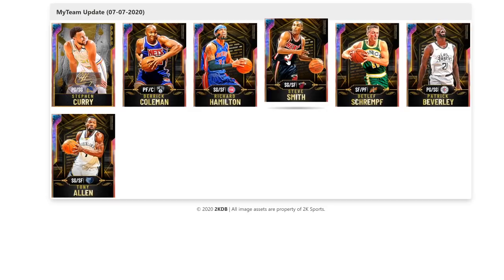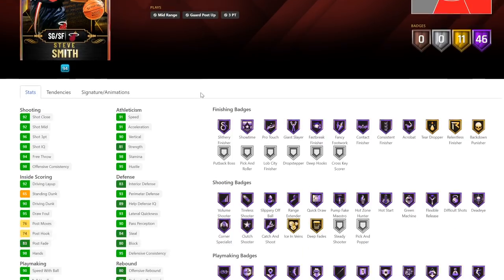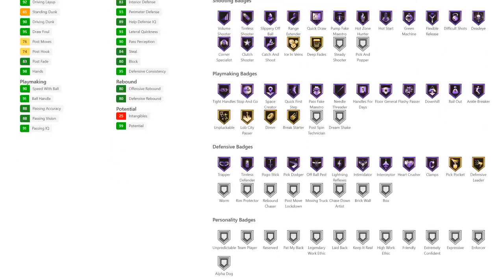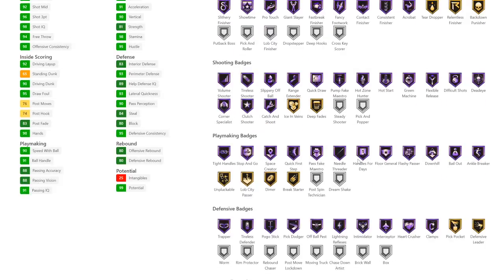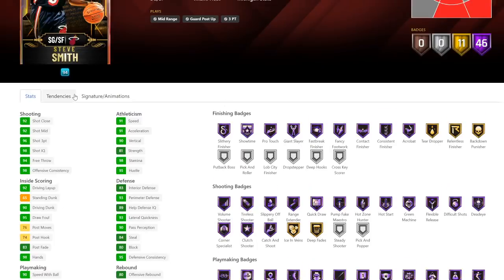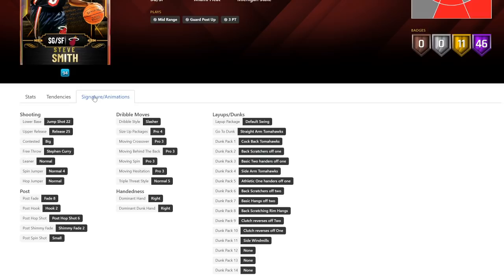Steve Smith could be good. He has got a 96 3-ball, 91 speed and 91 acceleration — not great but not terrible. He's got 90 driving dunk, pretty okay rebounding stats, good lateral quickness, good perimeter defense, a pretty decent steal. No personality badges. He's got half clamps, half intimidator, half interceptor, half pick dodger — all good. He's got handles for days, floor general, quick draw, range, pro touch, and giant slayer. Jump shot 22 — which is like half the cards in this game.